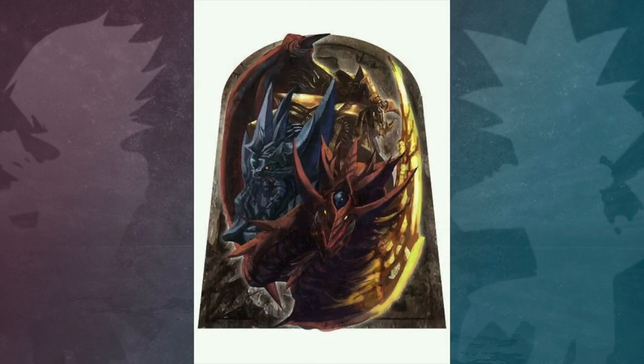Marek Ishtar stated in the Yu-Gi-Oh! manga that Ra was the most powerful of the three gods, even being considered in another class between the three gods.